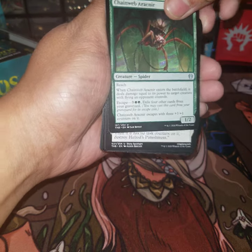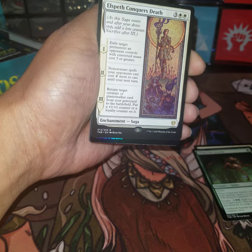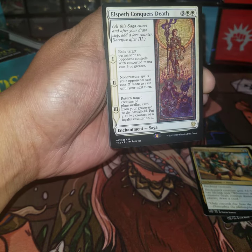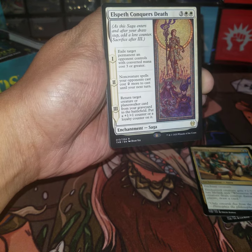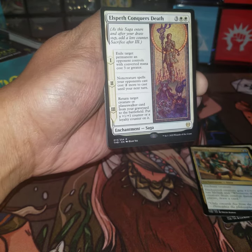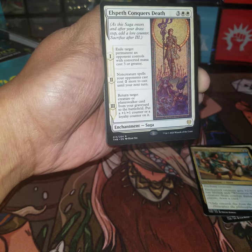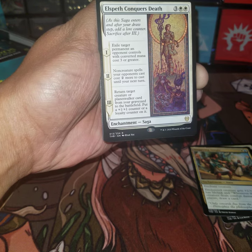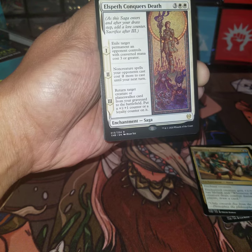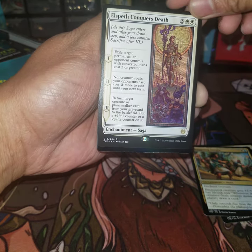Heliod's Punishment — second uncommon, third uncommon. And this is a rare — Elspeth Conquers Death! Love the look of that. Three-turn saga: first chapter exiles target permanent an opponent controls with converted mana cost three or greater. Second chapter, non-creature spells opponents control cost two more to cast until your next turn. Third chapter returns target creature or planeswalker card from your graveyard to the battlefield, putting a plus one plus one counter or loyalty counter on it.